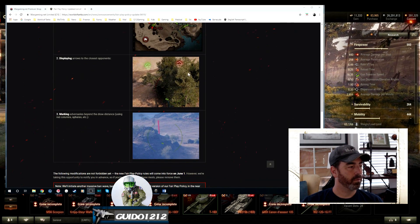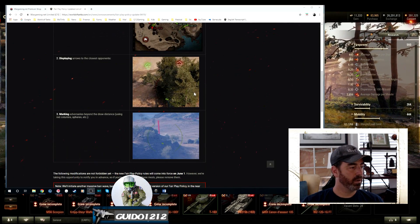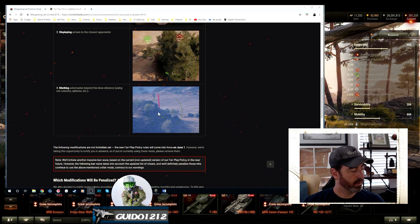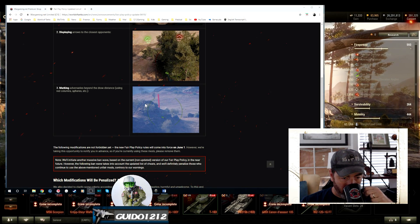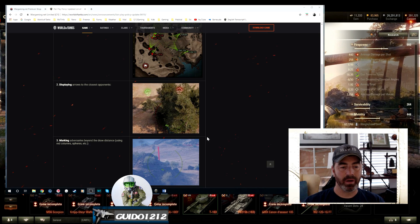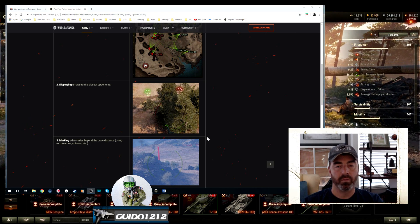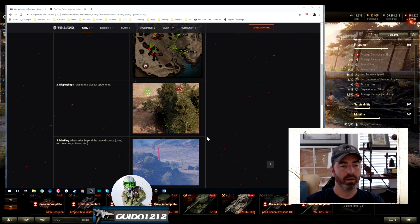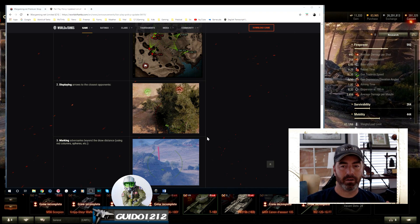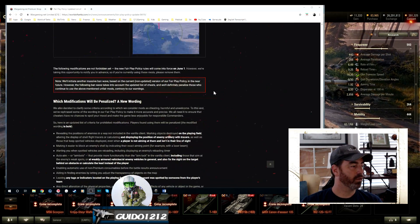Displaying arrows to the closest opponents — I've never really seen that mod. Marking adversaries beyond draw distance — well, that's interesting. All three of these fall under the idea that in theory, if your team was all talking together, they could relay all this information in a time-critical manner. That's patently ridiculous. So now they're going to be illegal.